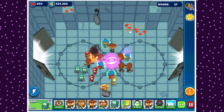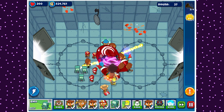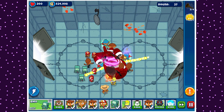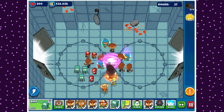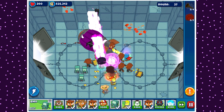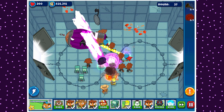Lead Bloons, Rainbow Bloons - so it looks like it's continuing the same cycle. It looks like we get Moabs first, then BFBs, and then the round's over. I'm so lost - this round's just pausing randomly and I don't really like it. But we are for the most part okay, so I think we're good. Oh - Fortified Bad Balloon. This is bad. Why can't I use Warning Horn? Why is Warning Horn grayed out? No - we're gonna die because of this.